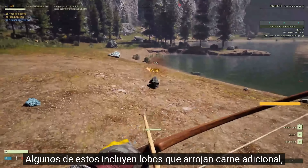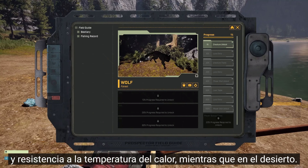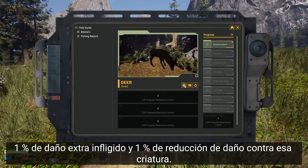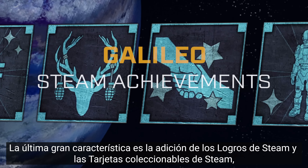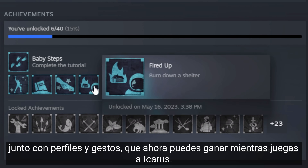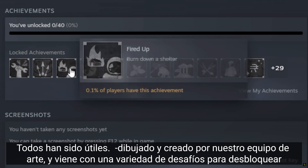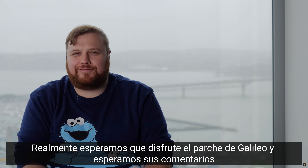Some of these perks include wolves dropping additional meat, reduction of oxygen consumption, and heat temperature resistance while in the desert. In addition to this, for every 20% you complete of a Beastry entry, you gain 1% extra damage dealt and 1% damage reduction taken against that creature. The last big feature is the addition of Steam achievements and Steam trading cards, along with profiles and emotes that you can now earn while playing Icarus. These have all been hand-drawn and crafted by our art team and come with a range of challenges to unlock. We really hope you enjoy the Galileo patch and look forward to your feedback.